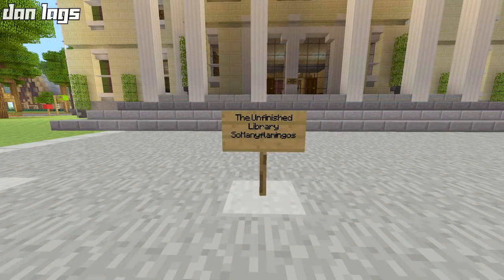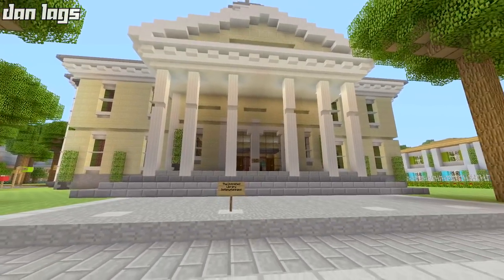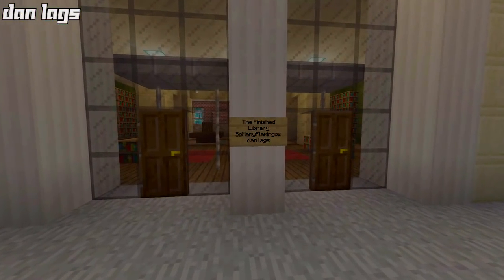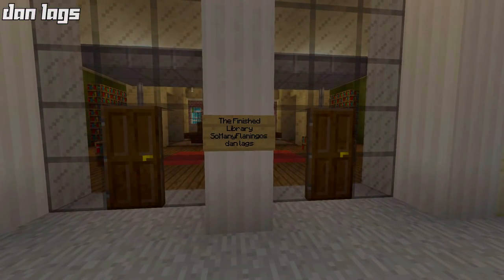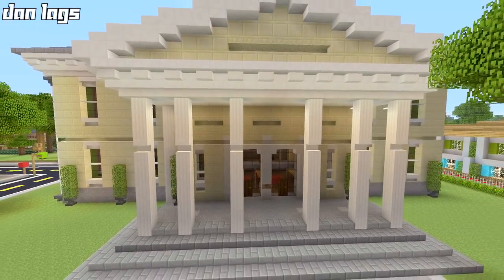And with the power of magic, we have got ourselves a brand new build. It once was the unfinished library by so many flamingos — now it is the finished library by Dan Laggs. However, I did give Jack some credit here: the finished library, so many flamingos and Dan Laggs. I gave him some credit because he started it all. I just came in and finished what he started.